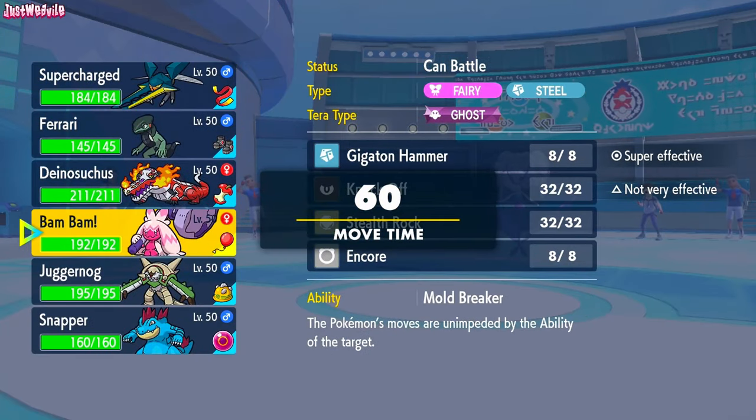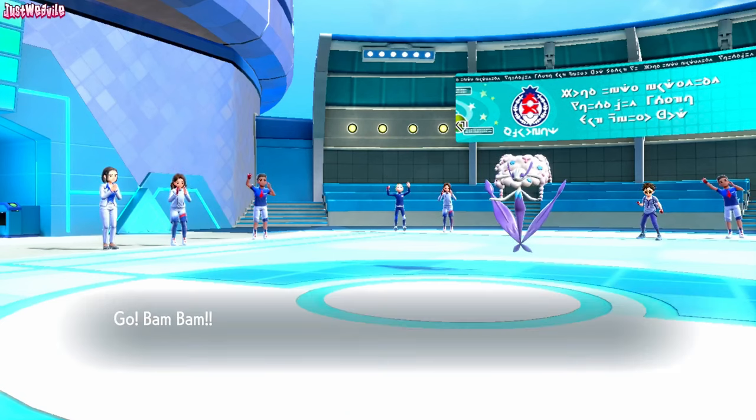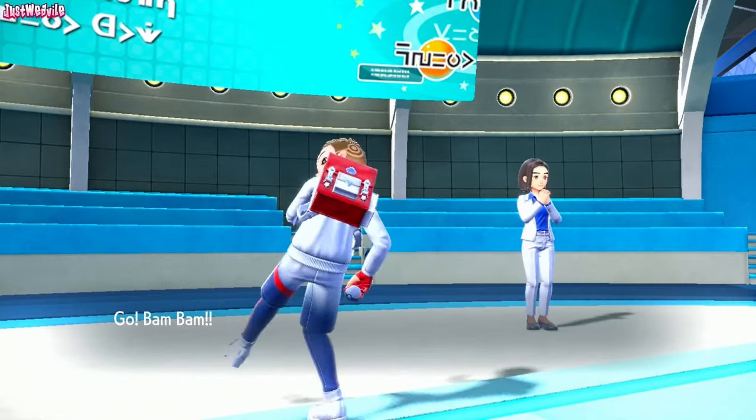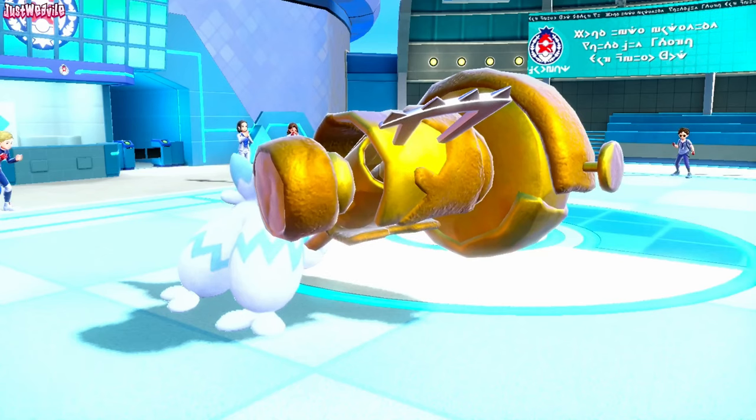Now I'll go into Tinkerton with a Gigaton Hammer — I think that is the best way to go. Looking at the team, nothing really wants to switch in on a Gigaton Hammer except for the Moltres. I'll scare it out, because we don't want the Florgis Carmining all over our face. Nice and shiny as well, the Tinkerton is. Gotta love it — nice golden hammer.